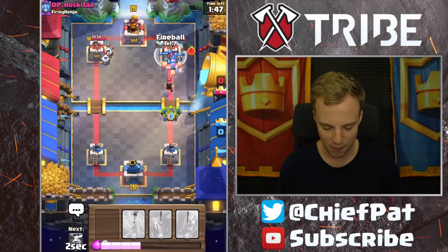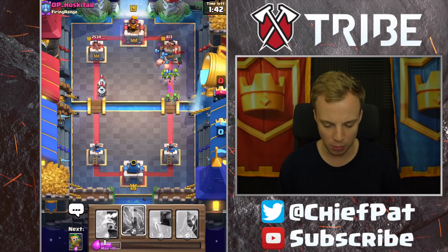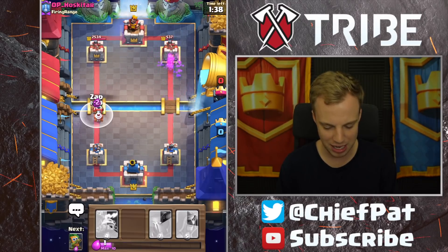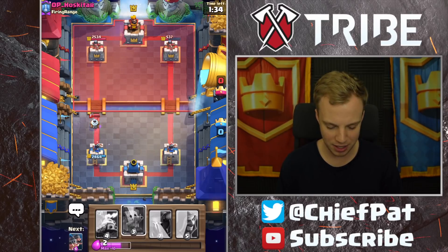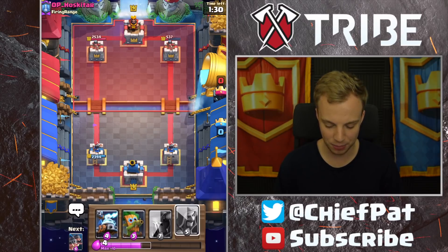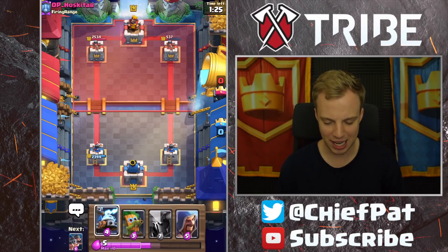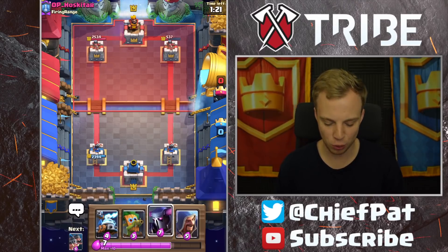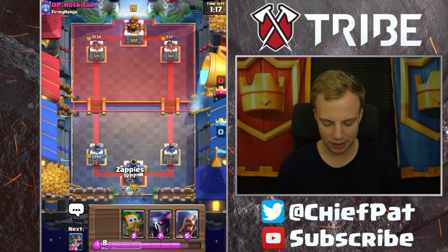He's gonna drop his Electro Wizard and then his Bandit. I'm gonna go for a crazy play — this is gonna be big Fireball value, but the only problem is he has Zappies in the opposite lane. He opts to play his Zap, and I'm gonna go ahead and zap myself. I'm hoping he doesn't have an aggressive card to play right now. If he plays Royal Hogs we can use our Wizard to clean those up. I can't believe this deck is actually working — the Dark Goblin is putting in massive work and we made a really nice starting play.